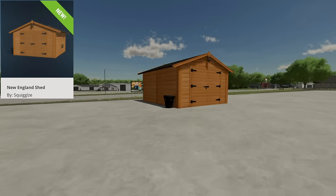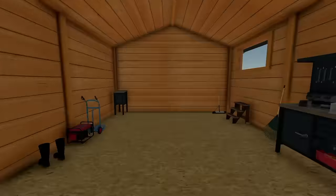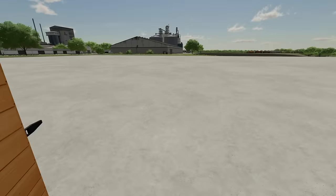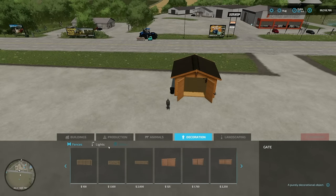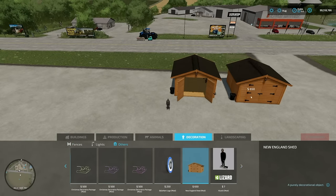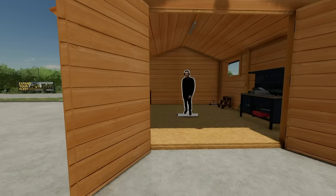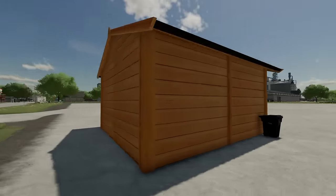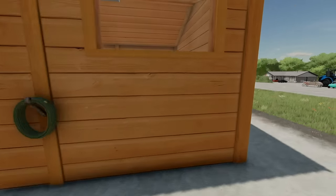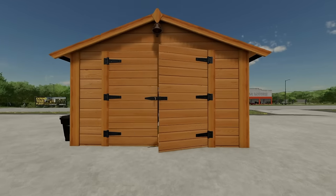Next is the New England Shed. It looks great, but it's not listed under sheds — it's under decorations and others in build mode. It fits a Clutch Simulations aesthetic nicely. It has a window and looks really solid overall.